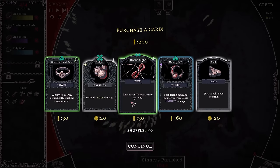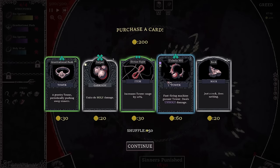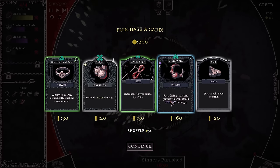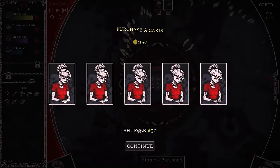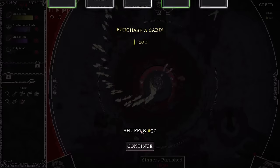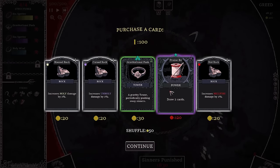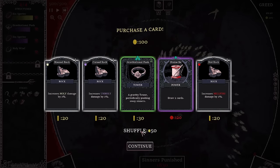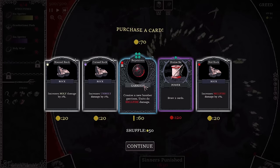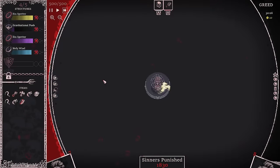I can shuffle these — they're not that great, so I think I'll shuffle. It says purchase a card, so I'm assuming we only get one chance. Let's shuffle again — give me a purple. Draw two cards — I'll get you bastards. There's no sense shuffling again since a blue costs more than 50, so I'm just going to grab Gravitational Push. 40% tower attack speed or an extra slot — you know what we're doing: going for an extra slot, baby.